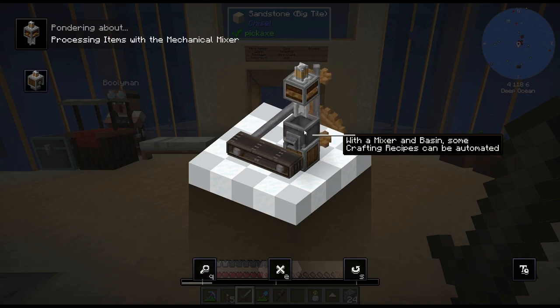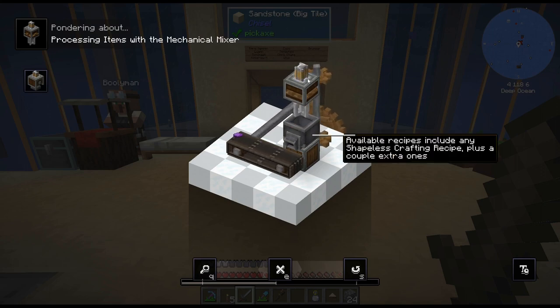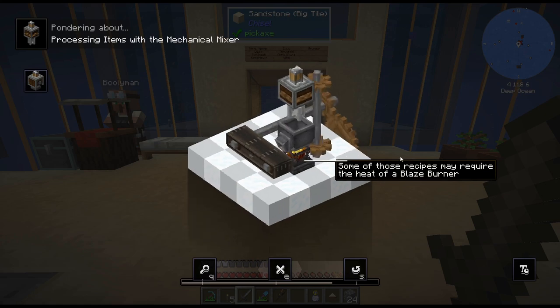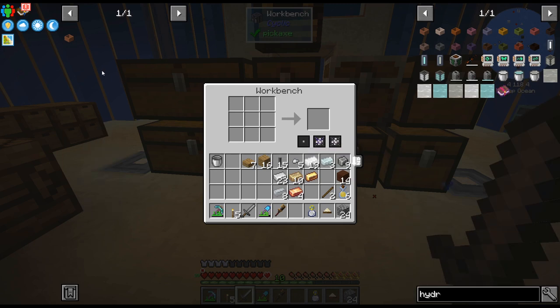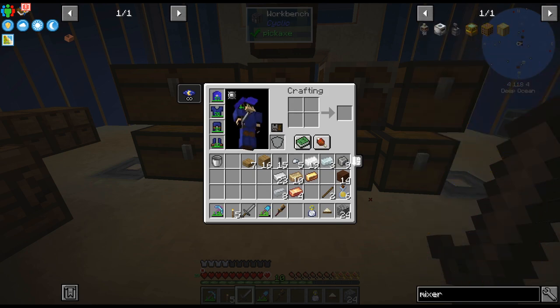So mechanical mixer — let's take a look. That's relatively easy. Also how cool is this? Create makes me never want to go back to older versions of Minecraft — I'm just saying that right now. So we got a mixer, there were some mixer recipes.